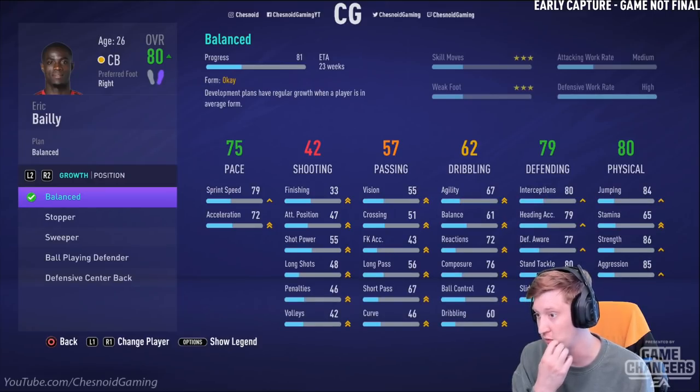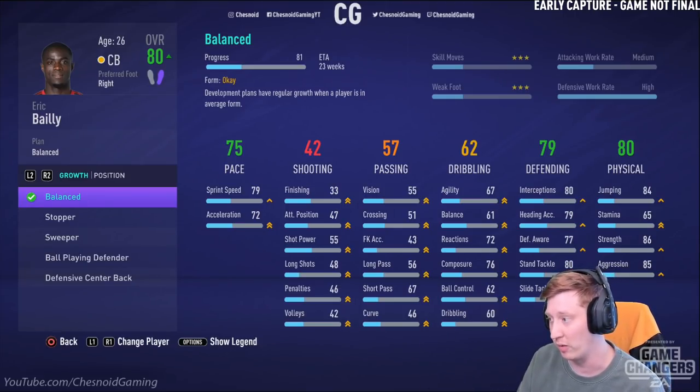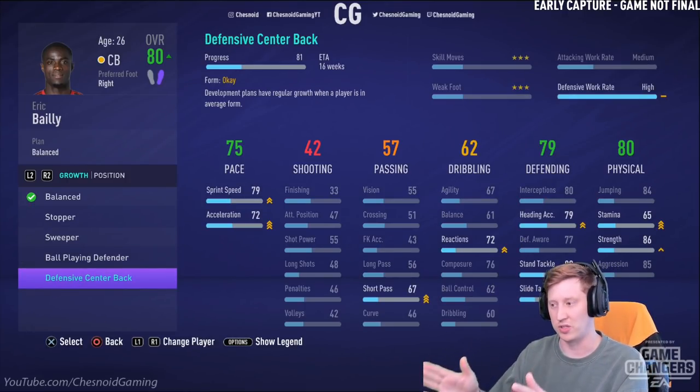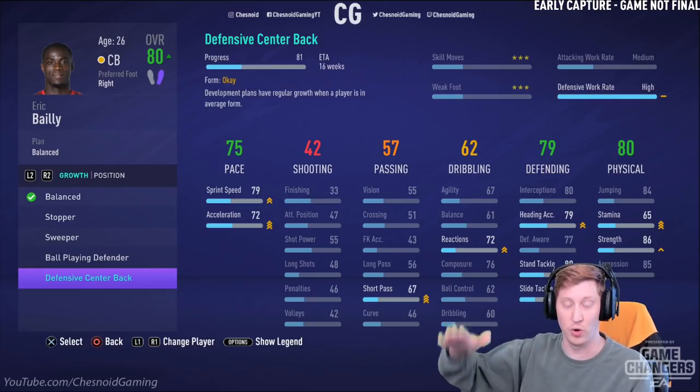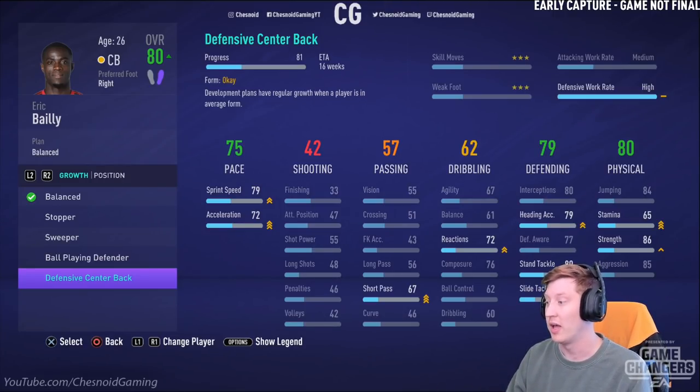Checking Eric Bailly — everything is growing on balanced for him, so it is going to be slightly different per player. By default, all individual stats are the same across the role, but the rate at which they grow will differ per player. Stats like sprint speed, acceleration, short pass, reactions, heading accuracy, stand tackle, slide tackle, stamina, and strength will all be the specific stats affected by each role — but each individual player will see those stats rise or stay the same at different rates.